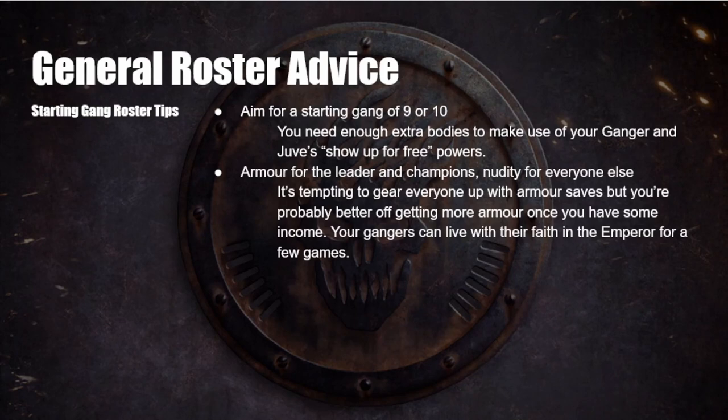General roster advice when starting to build your gang: aim for a starting gang of 9 or 10 — definitely don't go under 9. You need just enough bodies to make use of your gangers' and juves' special show-up-for-free powers. I'd recommend armour for the leader and champions and then nothing for everyone else — it's tempting to gear everyone up, but you're probably better off buying armour once you have income. Your gangers can live with their faith to the Emperor for a few games.